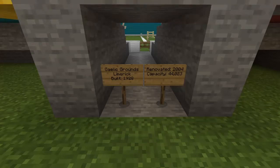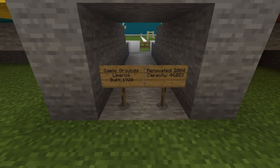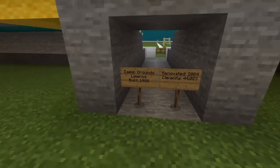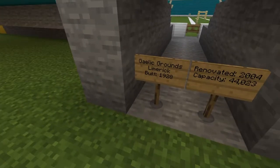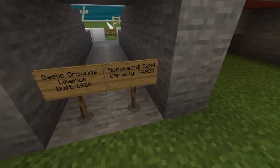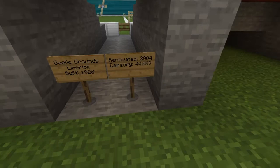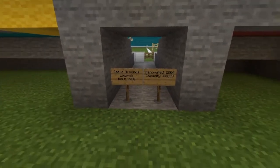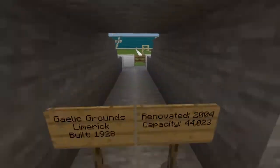Hey guys and welcome to another episode of my Minecraft GAA stadiums showcase. Today we will be looking at the Gaelic Grounds in Limerick, which were built in 1928 and were renovated in 2004. It has a capacity of 44,023, so it's quite a big stadium. Let's head on in.